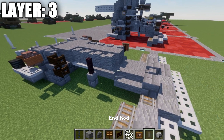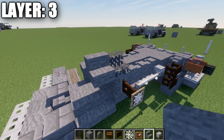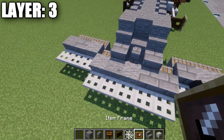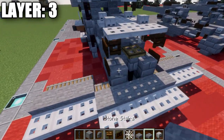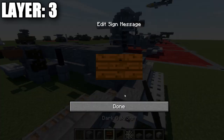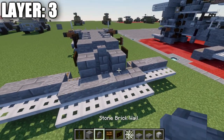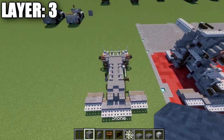We place an upside down stone stair and on both sides coming off the andesite wall, then a stone full block in the center. Going back from this we place stone stairs to both sides and a stone slab in the center between those stairs. We then place a stone brick slab on top of these two stairs to both sides, dark oak wood signs on the sides of these slabs, and finally a stone brick wall on top there at the back. That wraps up layer three.